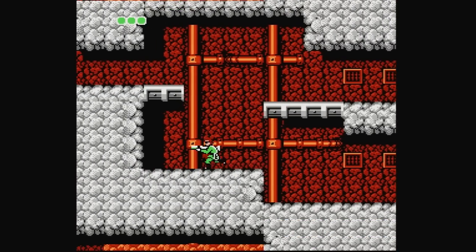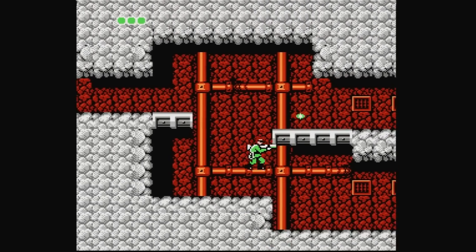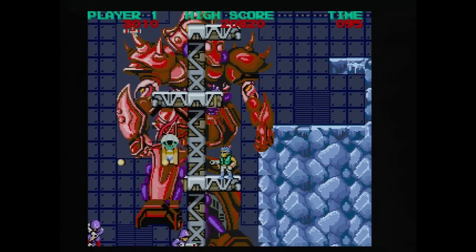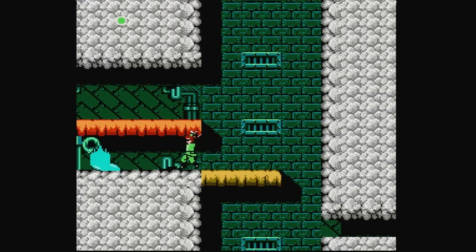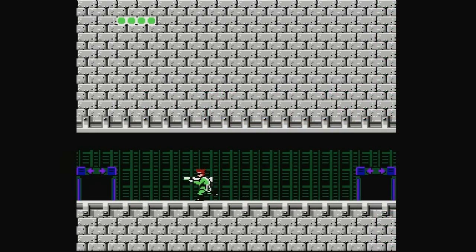That makes sense, because Bionic Commando also owes much of its inspiration to a game even older than Ghosts and Goblins. Before he joined Capcom, Fujiwara worked at Konami, where he designed Rock'n Rope. Featuring a primitive take on the grappling wire concept, Rock'n Rope served as the basis for the mechanics that the coin-op Bionic Commando refined and the NES game perfected. With a bit of practice, the bionic wire here allows you to zip around the world in a fluid, satisfying way, and in the end, the greatest disappointment you'll take away from the game is that there just aren't more stages to swing around in.